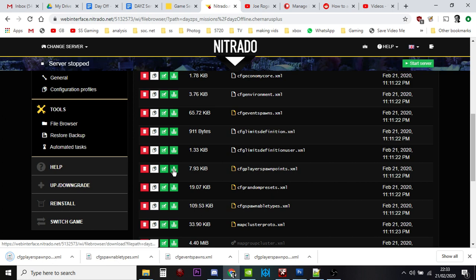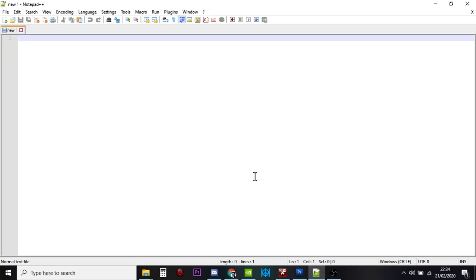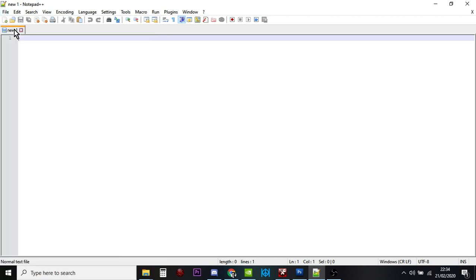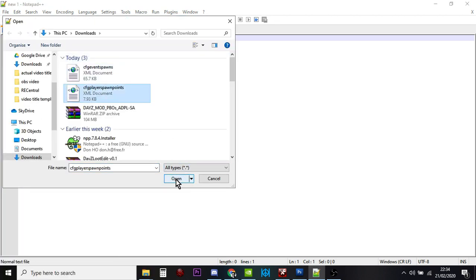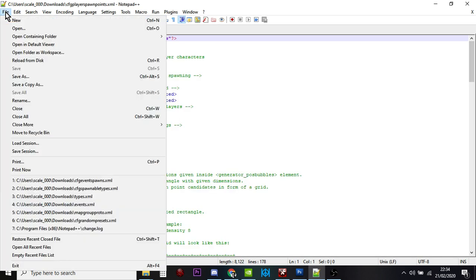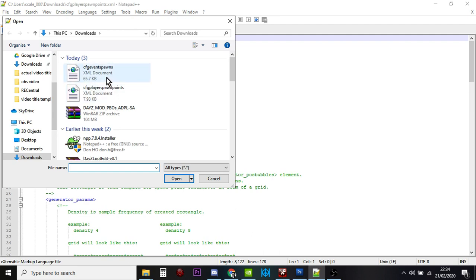So let's download CFPlayerSpawnPoints, and then the other one I want to download is CFEventSpawns — just download that as well. The text editor I'm using is Notepad++, a tip from Don Sibley Games. It's a really nice text editor that makes it easier to distinguish what's going on in the XML file by displaying things in different colours. Let's open up the PlayerSpawns file and then the EventSpawns file.